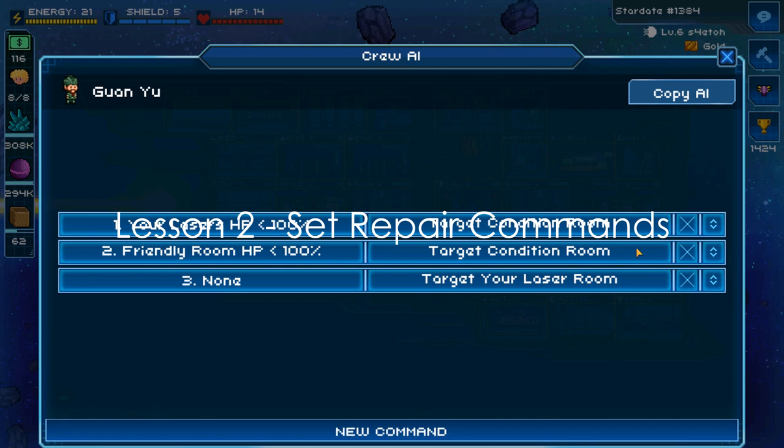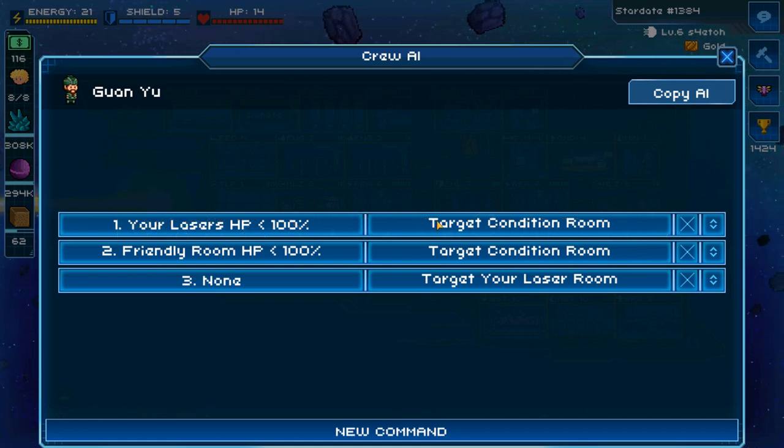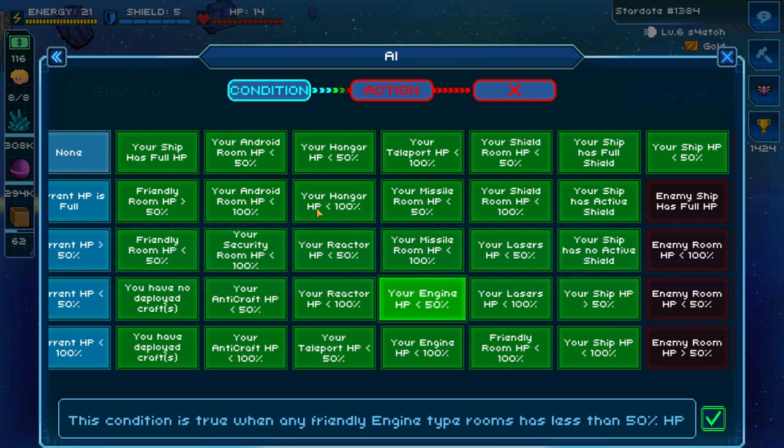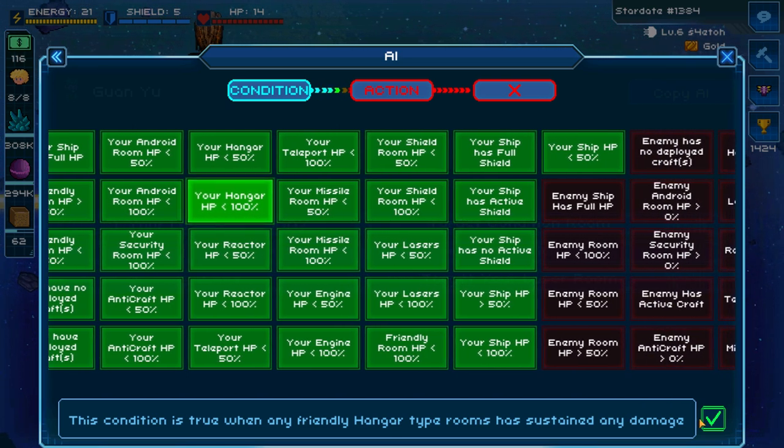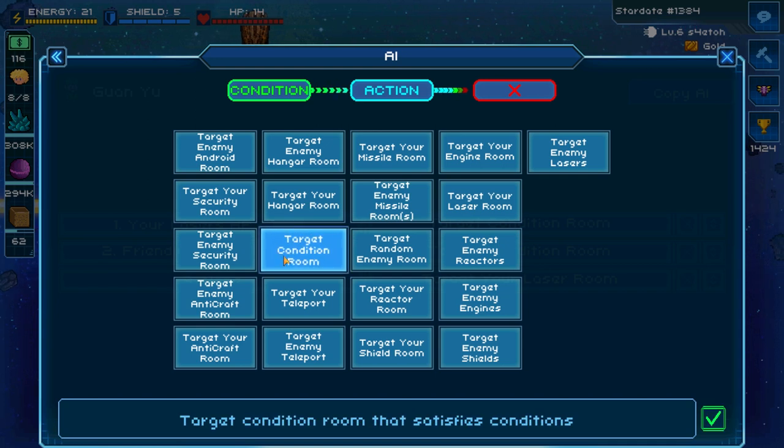Lesson two: set a repair command. In general, you want most of your crew to have some form of repair command. If you don't repair your rooms, they'll be damaged, you'll get hull damage, and you'll lose the battle — you'd rather lose crew than lose HP. The conditions are pretty simple: for example, if your hangar has HP less than 100, you dedicate one crew to repair the hangar. Select the condition 'your hangar has HP less than 100' and then select the action.